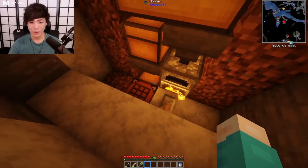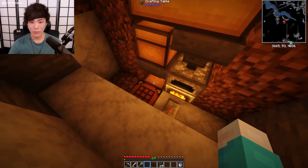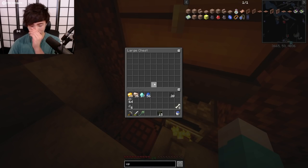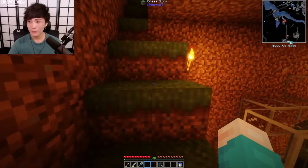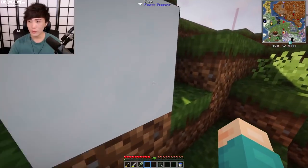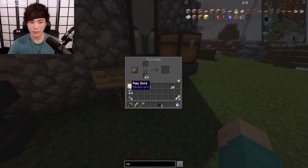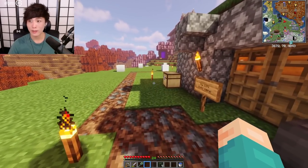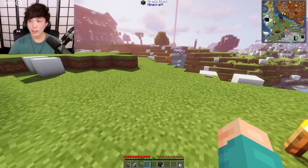Let's grab some of the dried kelp because we're going to need it in a minute. Put like half of it in and then the other half we're going to use to cook our iron. Dried kelp is good for using as fuel. It's slightly modded but I don't actually know all the mods in it. We've got the iron, we've got diamonds - all we need is a book. We have everything except leather.